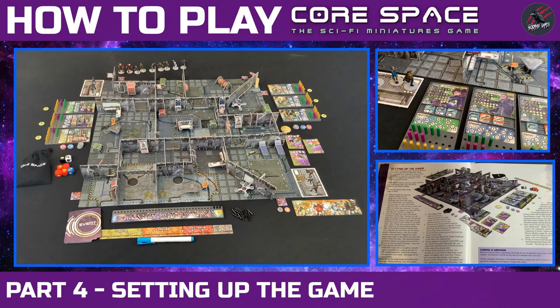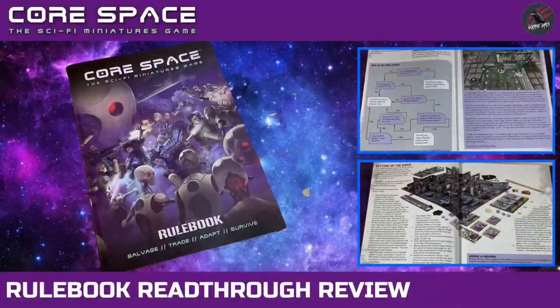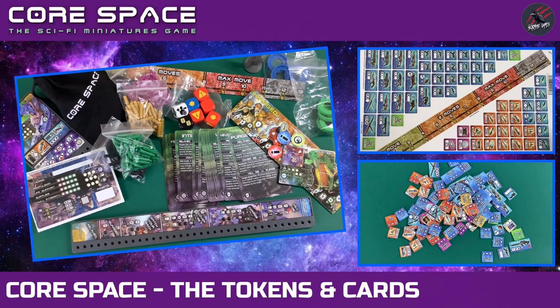That brings us to the end of the setting up the game video. Join me for the next video in this How to Play Core Space series where we'll look at the order of play and then start working through the trader phase. Everything in this video series is taken from the Core Space rulebook, which you can buy separately or find as part of the Core Space starter set. I've done an unboxing video going through all the contents in detail, and I'll put links in the description to Battle Systems' website and also Element Games where you can save up to 20%. You can also watch videos on how to build the terrain and go through all the tokens and cards in detail.